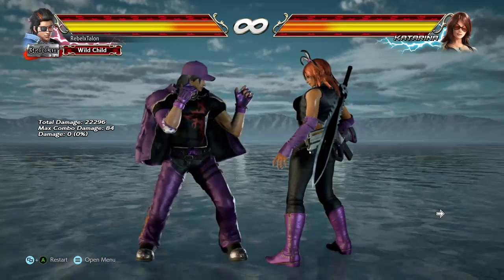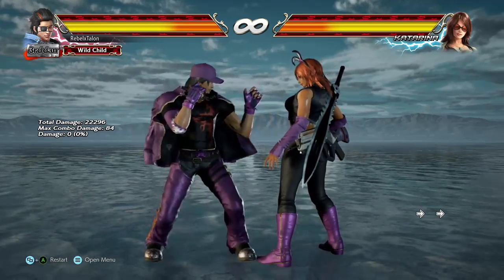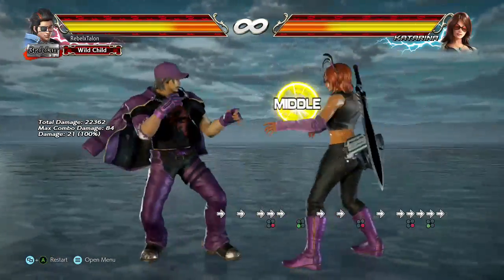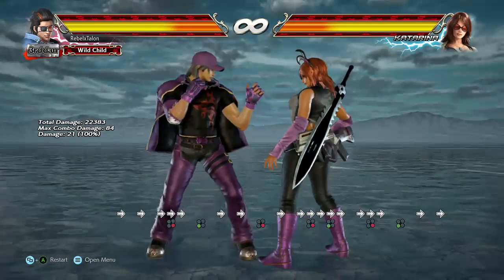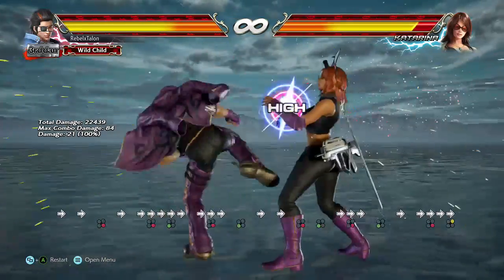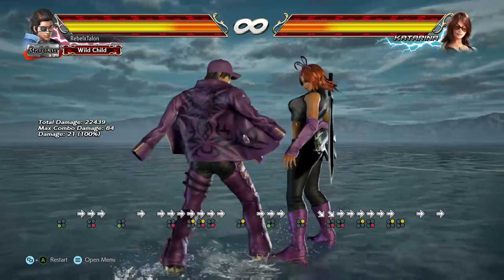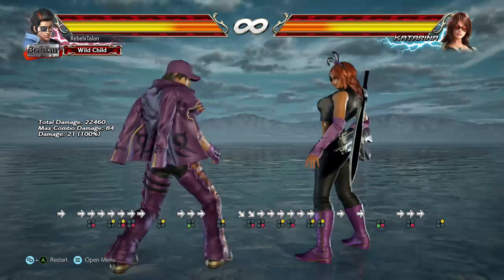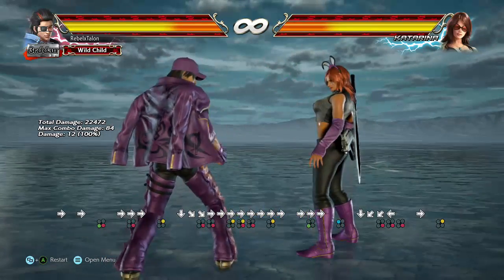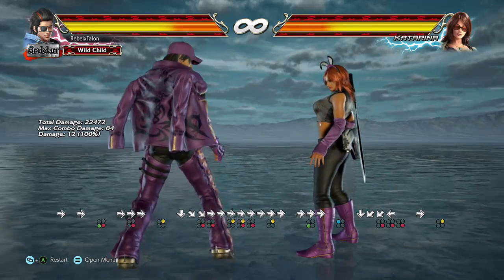Finally, you have his right flamingo stance. The only move that's really going to put you in a different stance is his 3, which does a step-up attack. Everything else just kind of puts you back into either right flamingo stance or right foot forward from that stance.